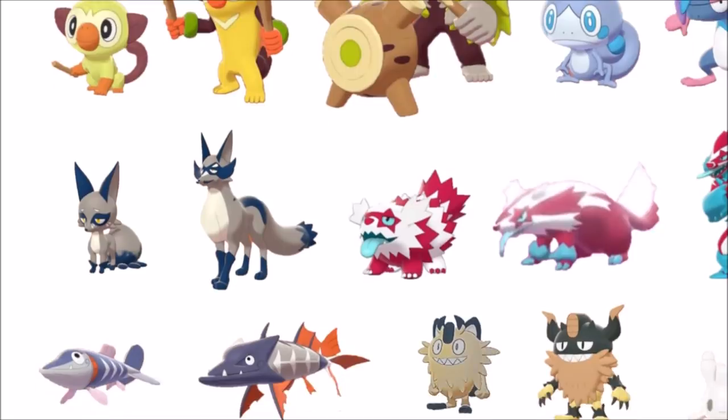Arrokuda and Barraskewda — they're alright. Barraskewda looks better. It's a weird contrast with its brown head that I don't like, and I don't really like the design's face too much. But Arrokuda — it's a happy and different little arrow fish Pokémon, and that's pretty cool looking.